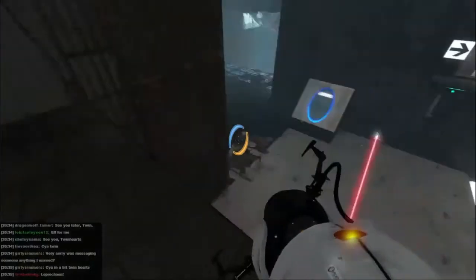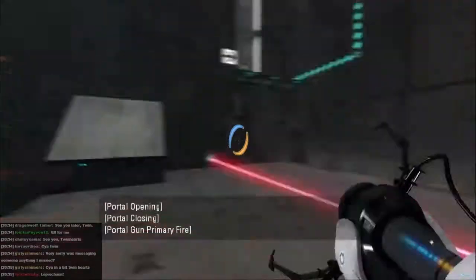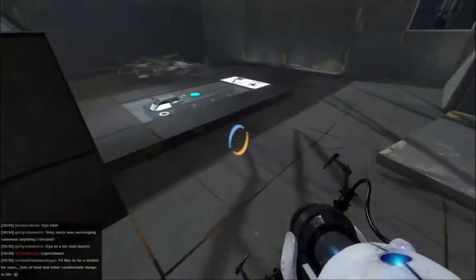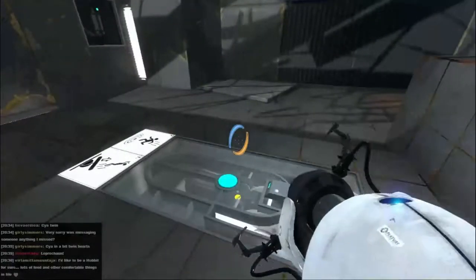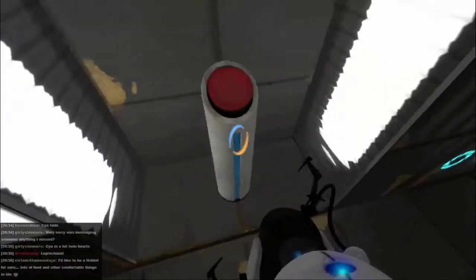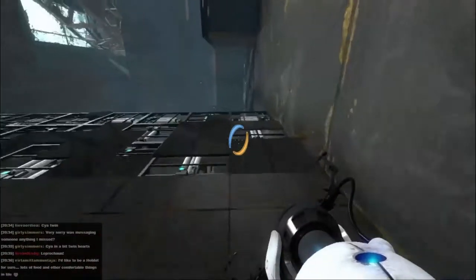We need a button to dispense the cube. The button is over there. We'll probably do the same thing, but with there. I think we got this one sorted. Not entirely certain there were leprechauns in Middle Earth, but if there weren't, there should be. There we go, button pushed. The blue portal there, and repeat!